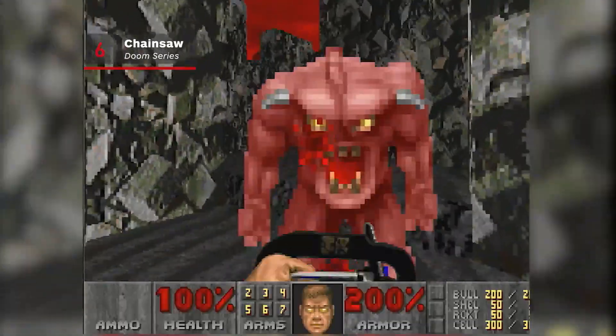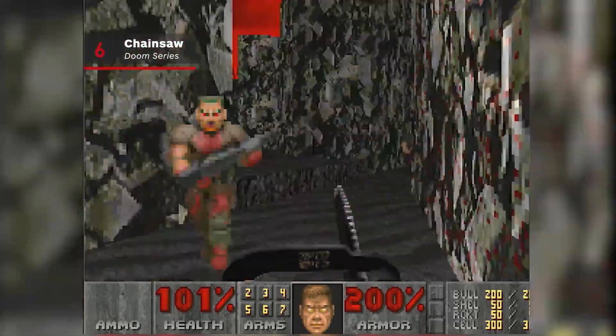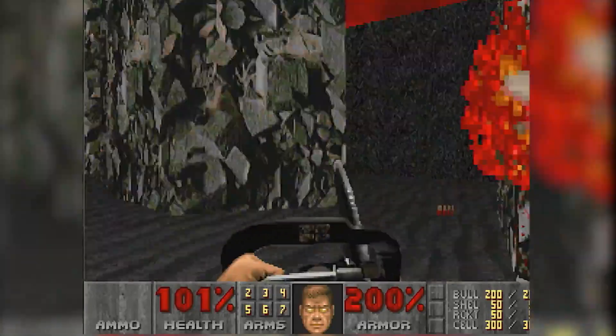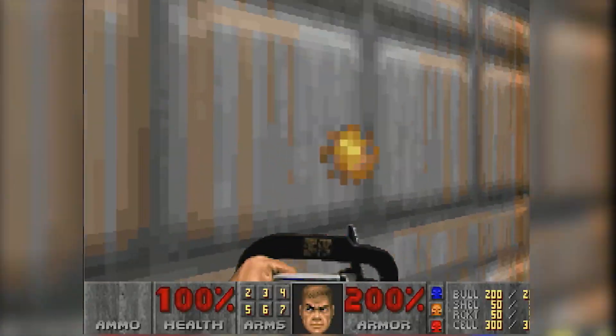Doom 1's original chainsaw was a secret you had to discover. You could see it through a window, but you had to find it yourself. Once you did, it made Doom even more intense by encouraging you to get up close to your targets. And its implementation in Doom 2016 was every bit as savage as it was in 1993.